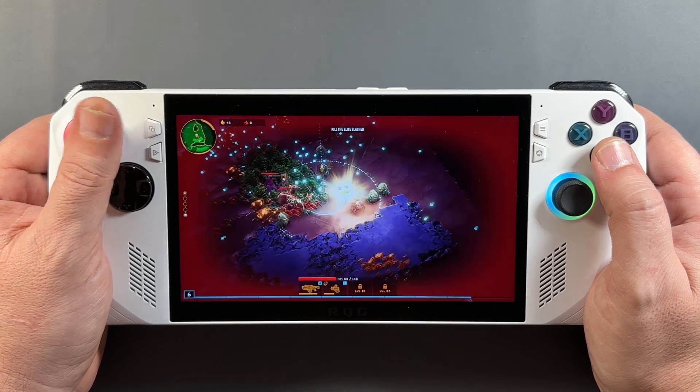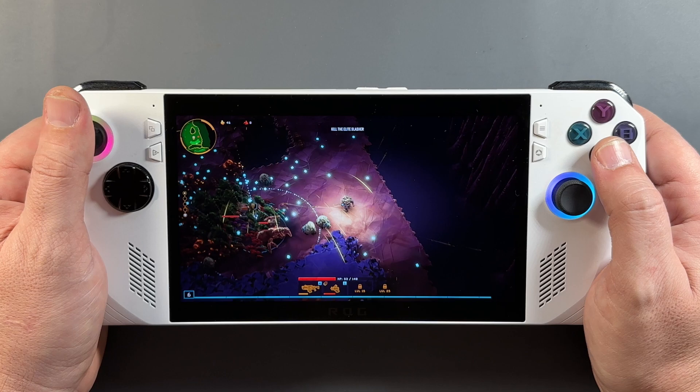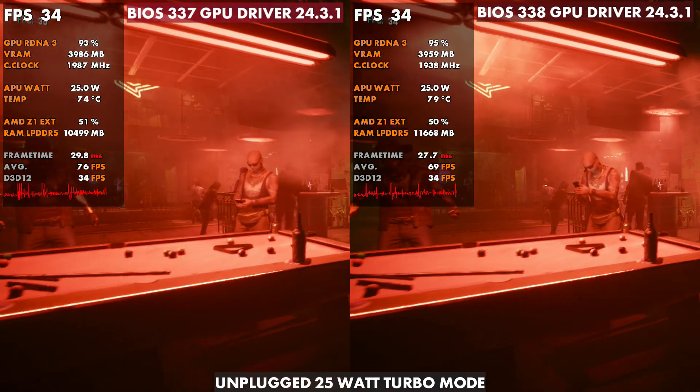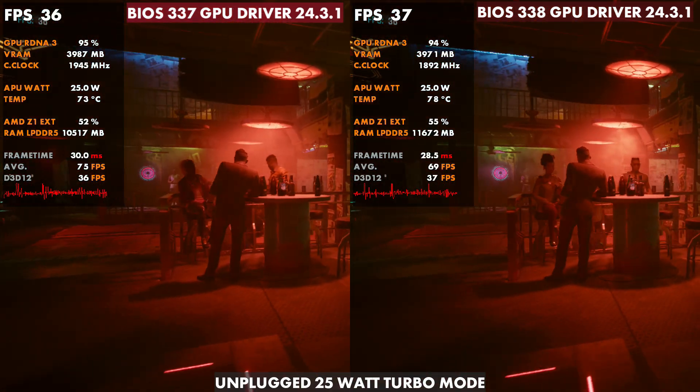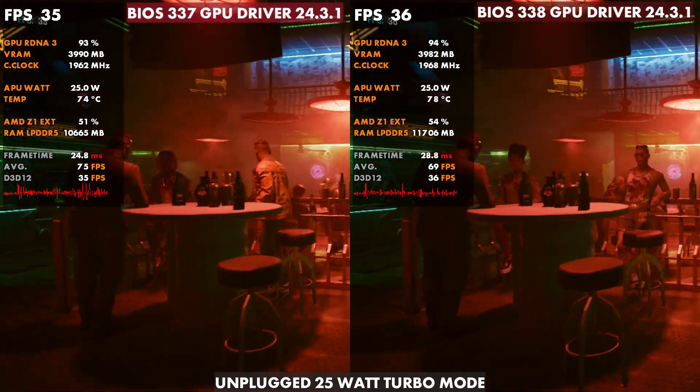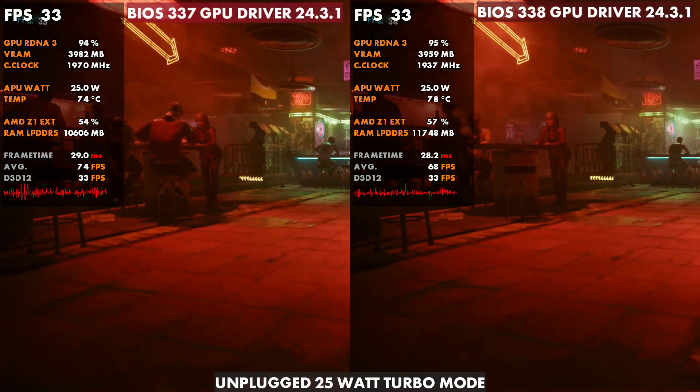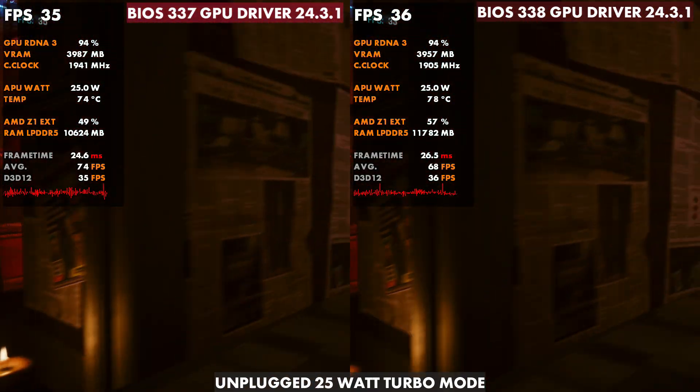I'm more focused on that 25 and 30 watt turbo modes when unplugged and plugged in, so we'll take a look at a few games here compared and see what the difference is. Unplugged 25 watt turbo mode first — on the left we've got BIOS 337 with GPU driver 2431, and on the right BIOS 338 with GPU driver 2431 as well.